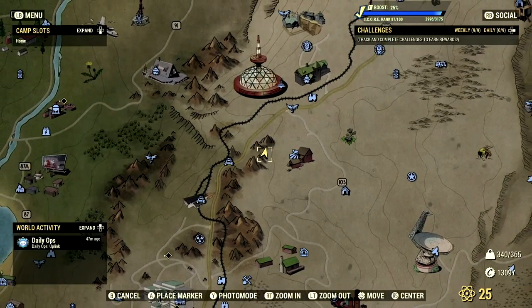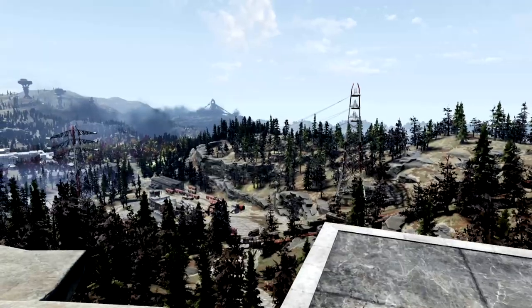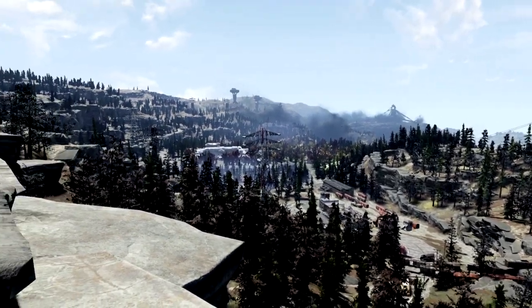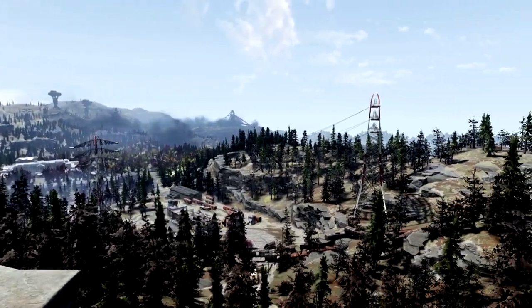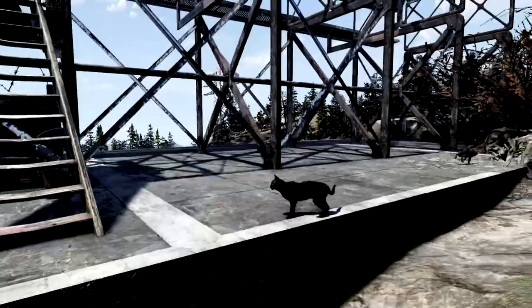Our next camp location on the list is located just east of the 98 NAR Regional located in the Savage Divide. This camp location is a special one. Not only do you get this beautiful view of Appalachia — oh my gosh, look at this, this is absolutely amazing — but you also get yourself your prebuilt structure with cats.